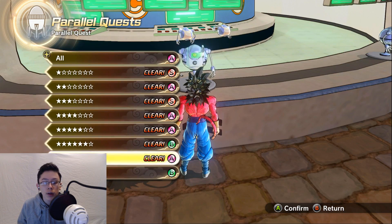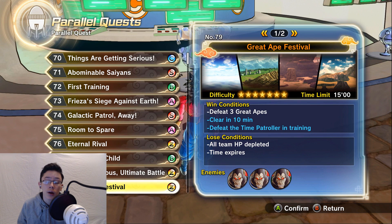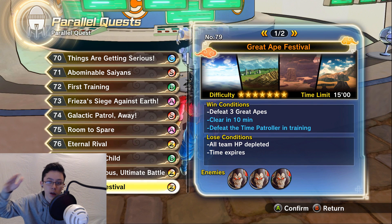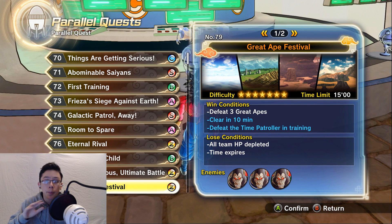If your luck is bad, go all the way down to the old Parallel Quests and go to number 79, Great Deep Festival. This one gives you 6 chances to get Dragon Balls, but it takes more time. So in the time it takes to do Parallel Quest 23, you might get more Dragon Balls than from this one — but this one gives you more chances per run. If your luck is terrible, do this one.